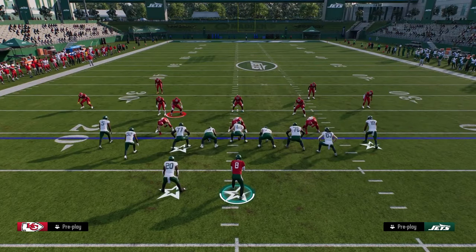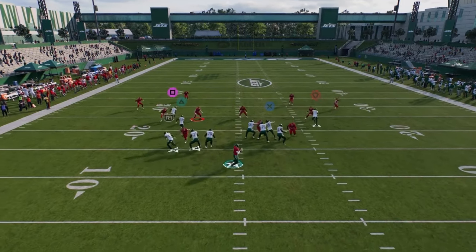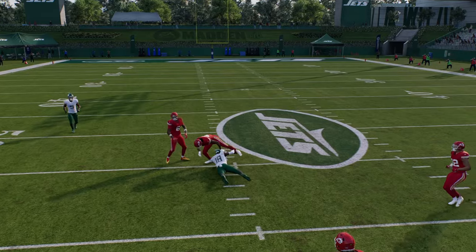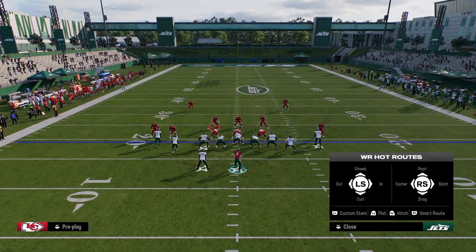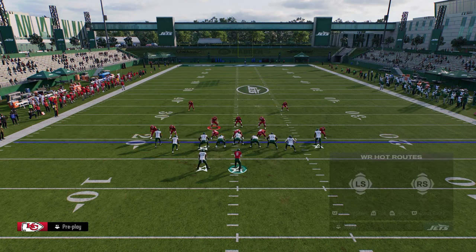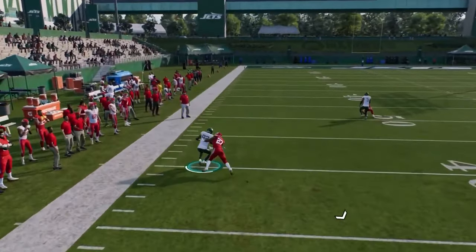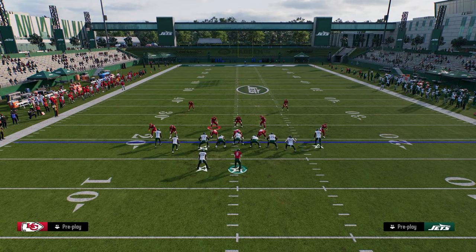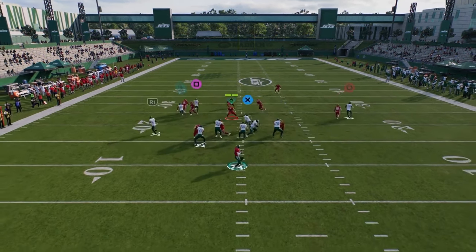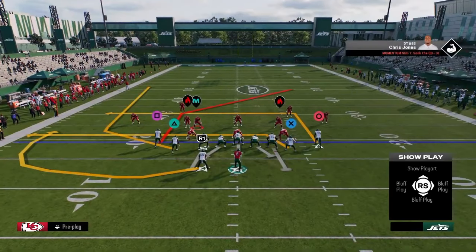The backside post is really good against pretty much anything they do to slow this play down. He cuts inside the deep zones and you can just click on and catch it. Against man coverage, I love to use that stemmed curl. If you need to block your running back, you can — you still have the high-low read. The corner route is really good out of this formation against man. Once they start to respect that corner route, your backside post gets nice inside position.